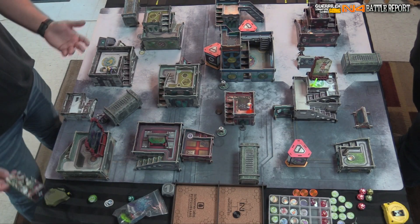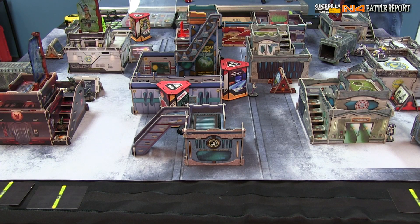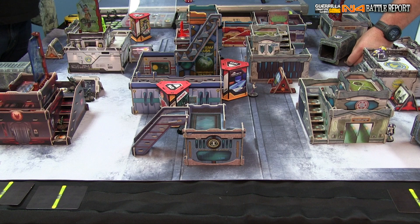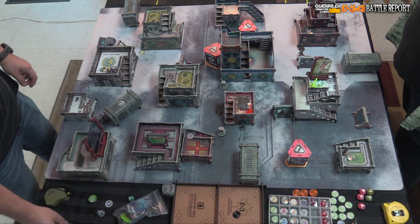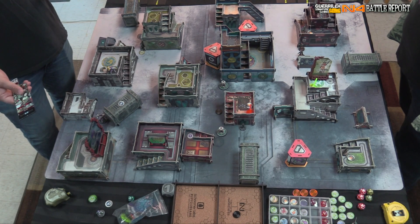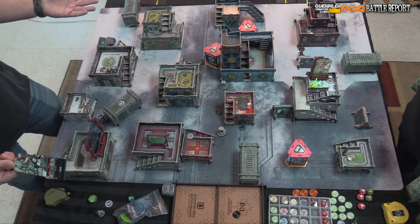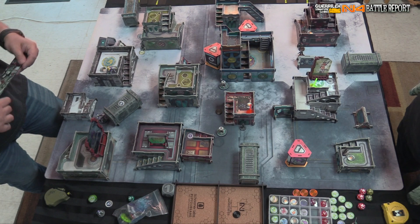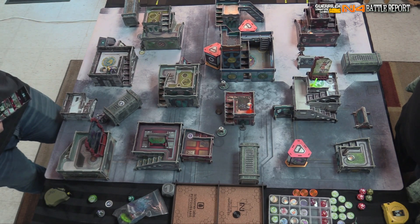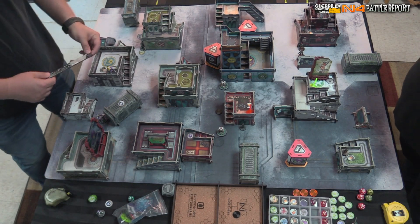To start, I spend a lieutenant order on my Asura — revealing she is my lieutenant — and enter Cybermask, becoming an impersonation marker state. This requires a discover test to target her. You can also delay against her, but if she just moves you don't get to react. That's an entire order, so she's done moving for now.